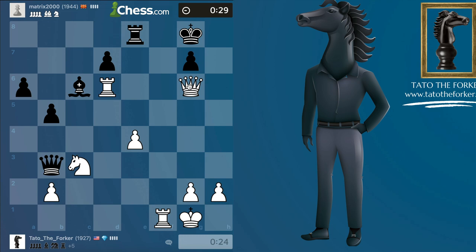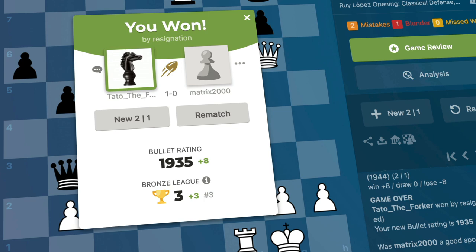This is just winning, and I missed another tactic — what's going on with me today? I mean, we're winning no matter what, but I missed queen takes e8. Easy game with the Ruy Lopez — I'll see you guys on game number 107.